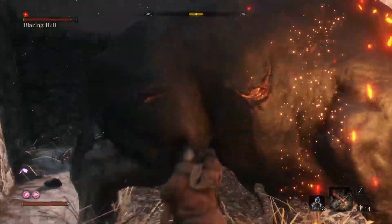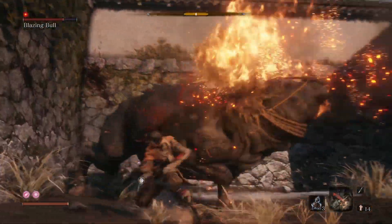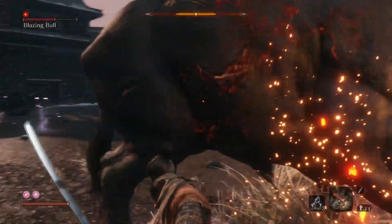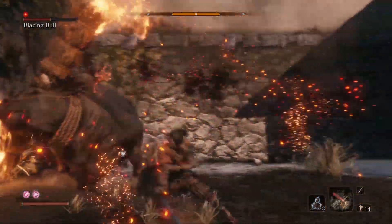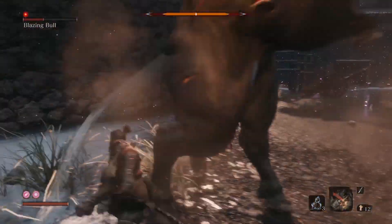I was able to get stuck at his side and wail on him with sword attacks, taking out about a quarter of his health. You can also double jump over his head to dodge his attacks, then use the firecracker again and repeat.